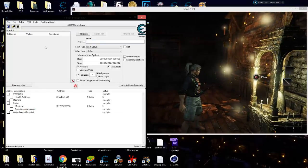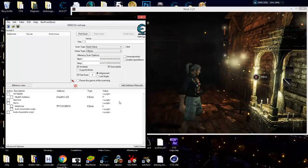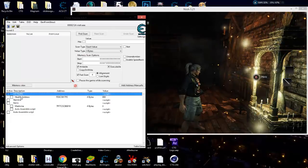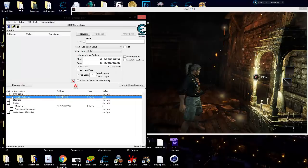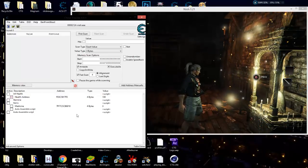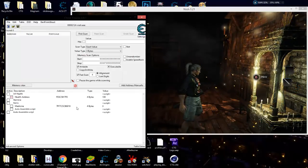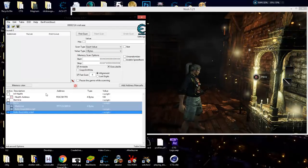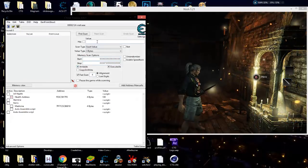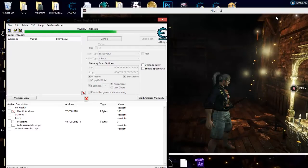I've already found the health and did an injection copy — I'll link that video in the upper right corner. Basically it automatically finds our health address or any address via a script. I'm going to put my health down so we can use the medicine and just freeze it at 100, so we can use it over and over again. Let's just start from scratch and find medicine on a four-byte exact value scan.